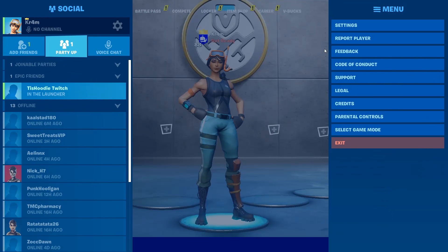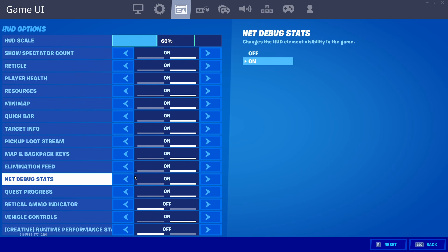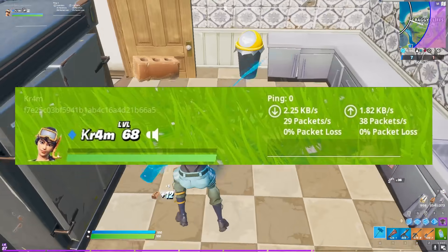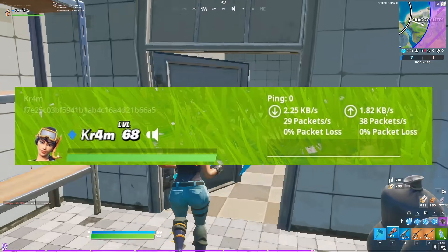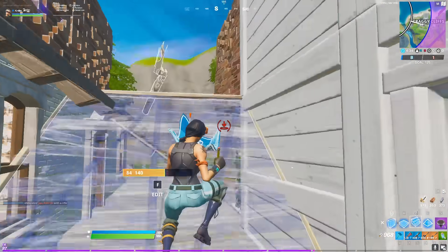Open your Fortnite menu by pressing the escape key on your keyboard, or the start button on your controller. From the drop-down list, select Settings. Click on the game UI icon, which is the third one across and looks like a box with a triangle and some lines. From the list of options, turn net debug stats on. Your ping will be shown in the top left of your screen next to your player name. You'll also see useful network stats such as download speed, upload speed, and packet loss.